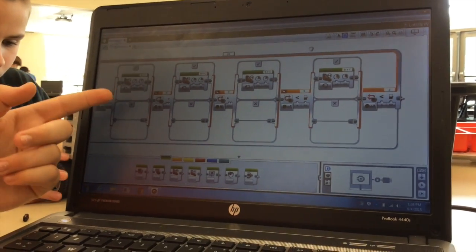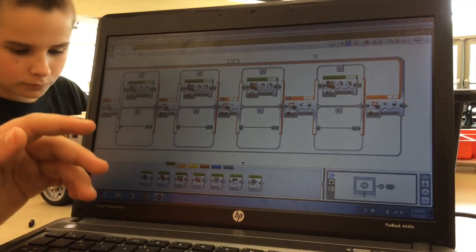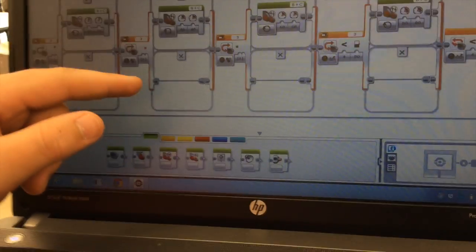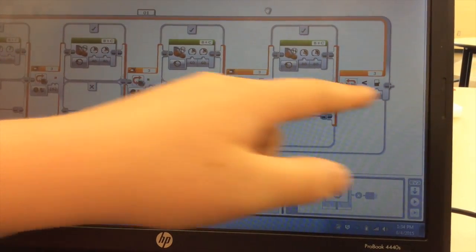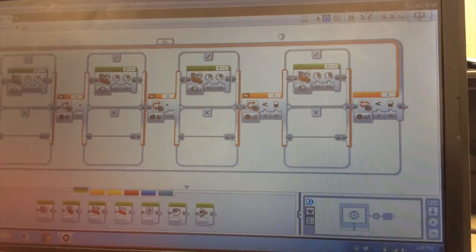Then it will go both motors at 20% power, but if it doesn't, it just won't do anything. And then if it sees red, then it'll go 40, but if it doesn't, then it just won't do anything. And then if it sees green, it'll do the same thing. And then we just need to dial these two in for the black and the mask, and then I think it'll work.